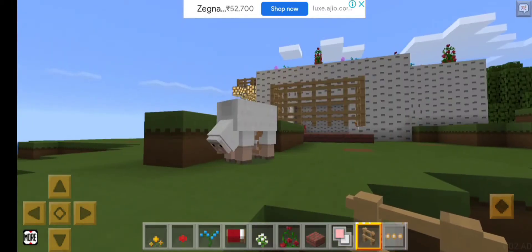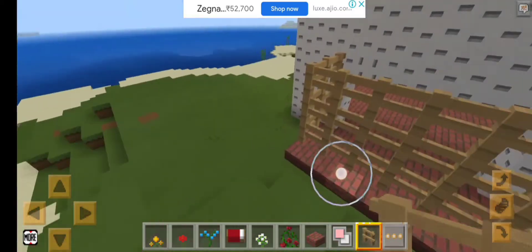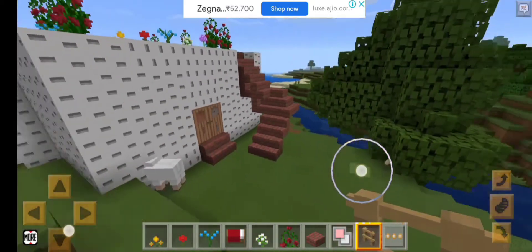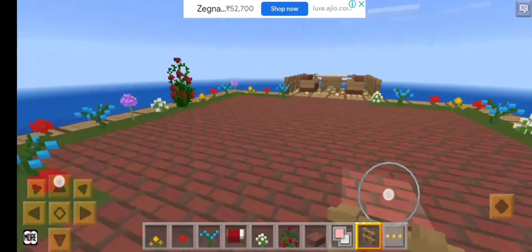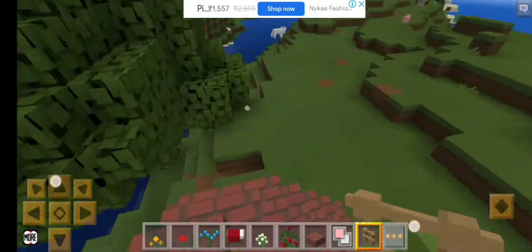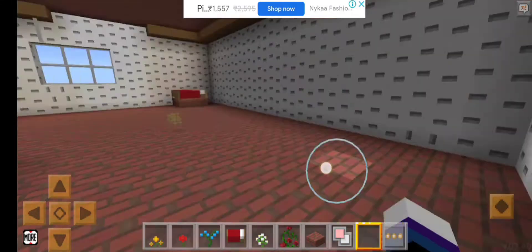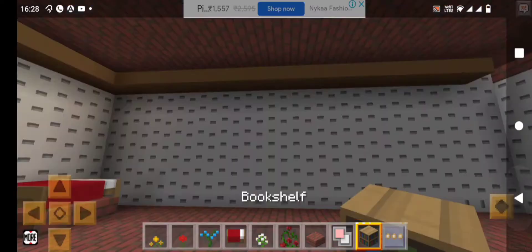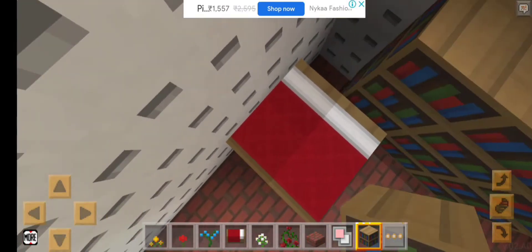There could be monsters over here but we're safe for now. Look at it — I'm almost done! Now let's look around. Oops, I broke some grass over here, that's okay. Look at it guys — go downstairs. Now close the door. I'm gonna make a bookshelf over here so I can read many books and get smart.